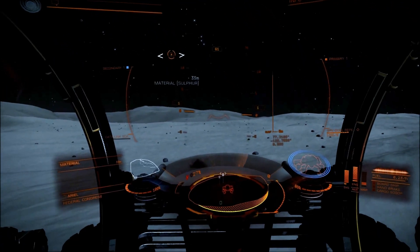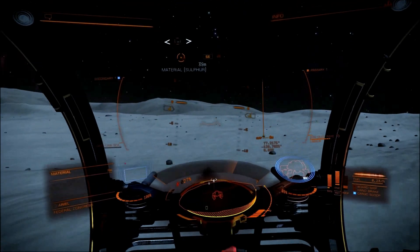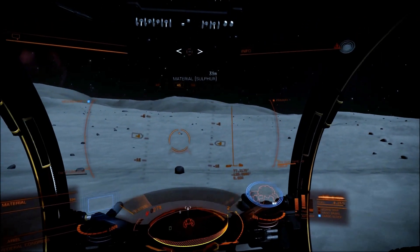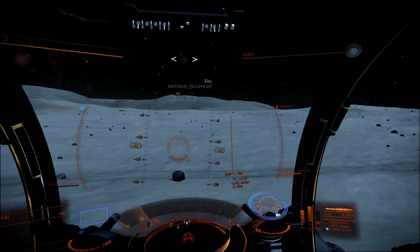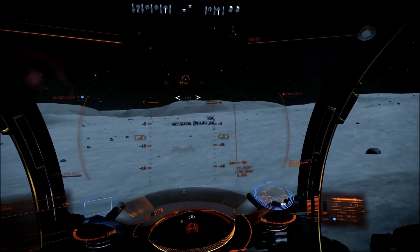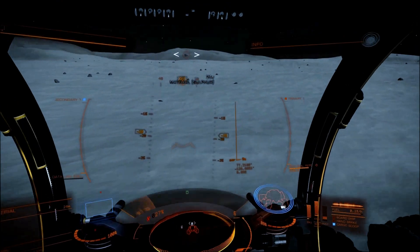The lower the G's of the world you're on, the longer you're going to have to wait for your goodies to come down. The only way to pick them up at this point in time is to highlight each individual one, drop your cargo scoop, and drive over it. If you drive over it with your scoop down and you don't have it highlighted, you're not going to pick it up.